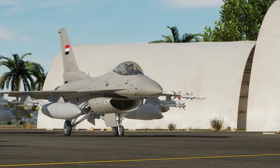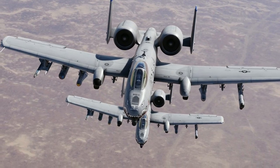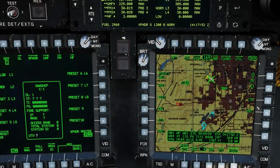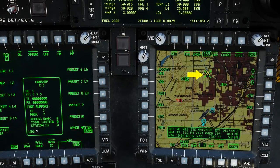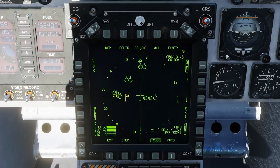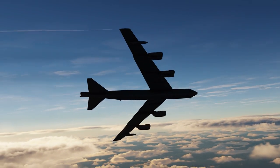Many of our aircraft, such as the F-16C Viper, F-18C, A-18C-2 and the AH-64D, now include a new level of data link fidelity, which shares data based on aircraft identification across groups and aircraft types. This also allows data links to be dynamic and configurable even during the mission.